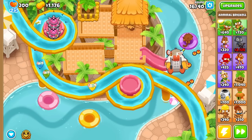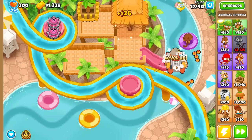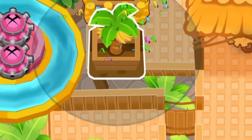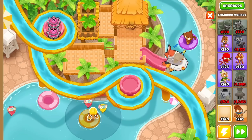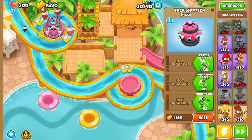I might need to get more tack shooters though, because some balloons are actually starting to get through now, which is just a little bit concerning. Cross that bridge later though. We got more banana farms to make, and I didn't expect this lane to stop doing so good. That's fine, I got my shield. More tacks, even more tacks, faster shooting.